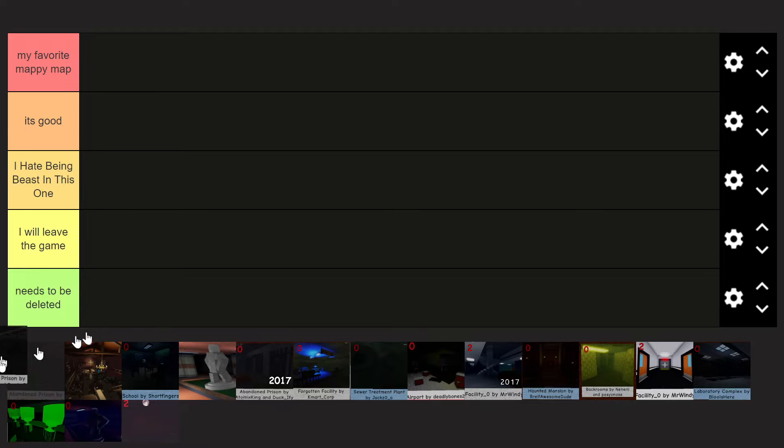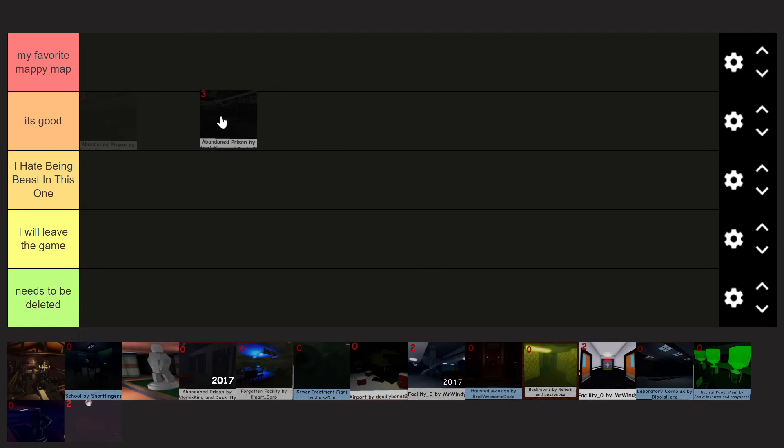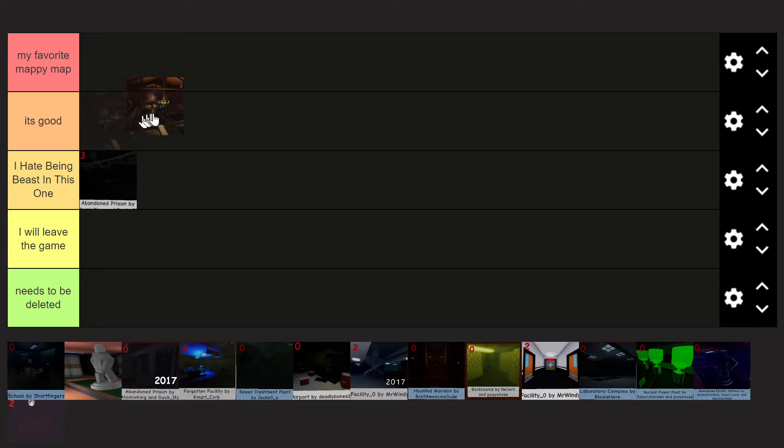Starting off with the current abandoned prison — I'll be ranking the older abandoned prison later. The current abandoned prison I would put in the 'I hate being beast' tier. If you watch my videos you know I hate being beast on abandoned prison. I feel like it's more geared towards survivors. My main issue is the weaponry room and the vent right there — basically all three of those computers are really annoying for the beast.